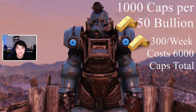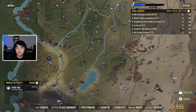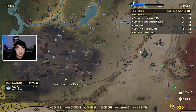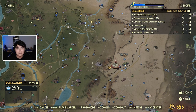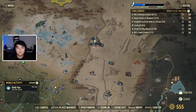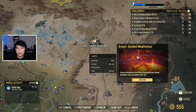Let me show you the events I'm talking about. This event icon — 'Event: Breach and Clear' — from my testing, these do not drop treasury notes. When I first started playing, I was doing all these random events and some dropped them, some didn't. I figured out they need an exclamation mark. Something like this won't drop treasury notes.